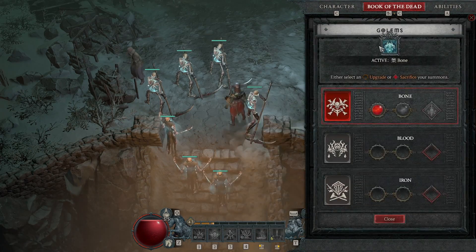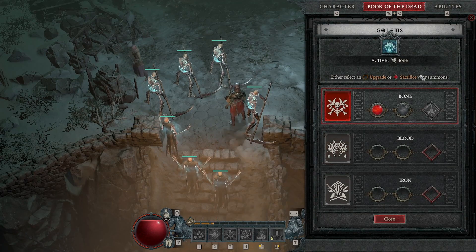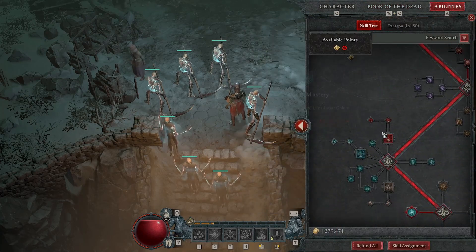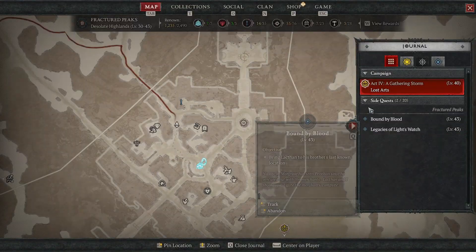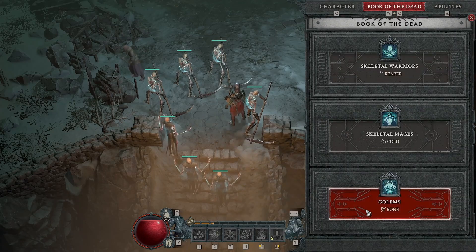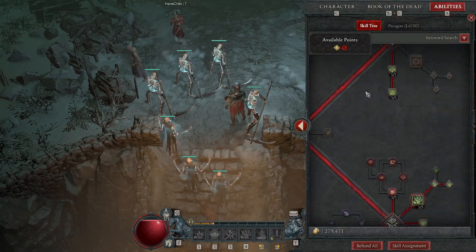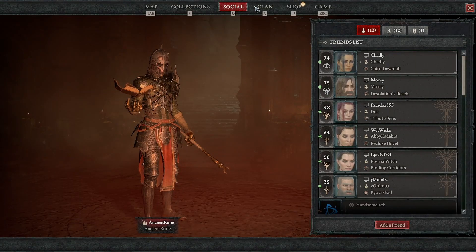I have no idea how Golems work — someone let me know how Golems work, whether I need some sort of ability to use them or what. I haven't googled it, which is probably the smart thing to do. I have the node selected but I have nothing to say about Golems because I haven't had them active at all.